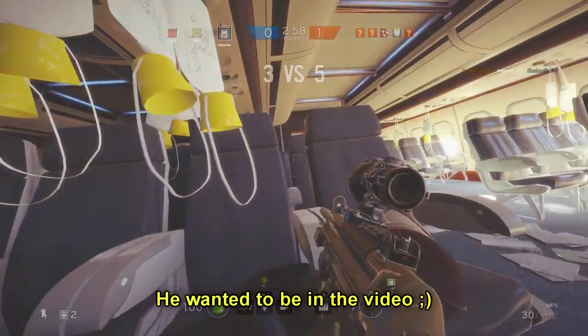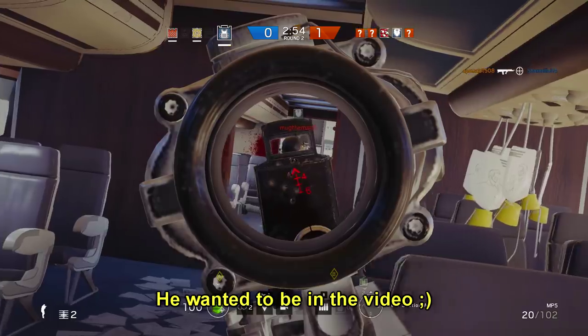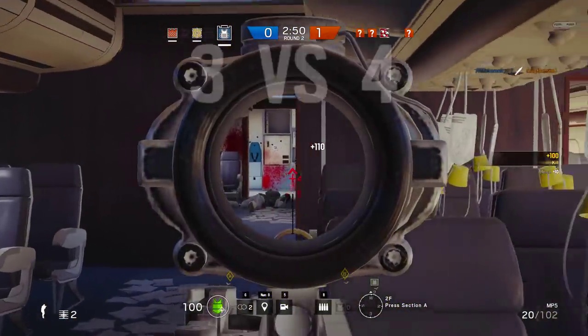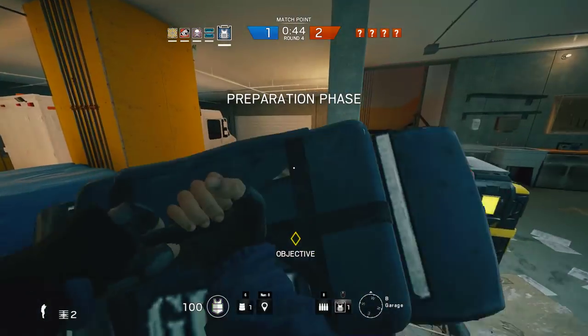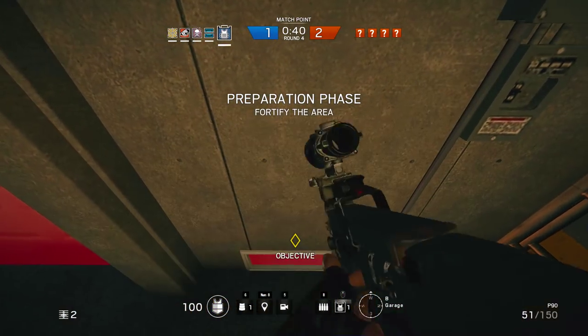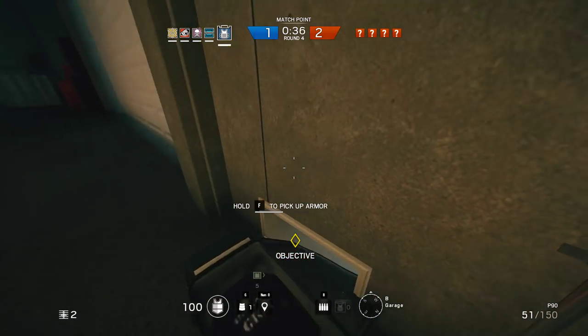And that's it — your work is done. As you can see, there's not much finesse to Rook. He's a very straightforward operator to play, which is why this guide might be on the short side, but I can still show you some fancy stuff. For example, you can block drone tunnels with the armor, making it impossible for the drones to see very well, and when you do that, you're basically blocking the drone tunnel from the shock drone.